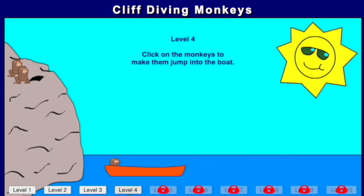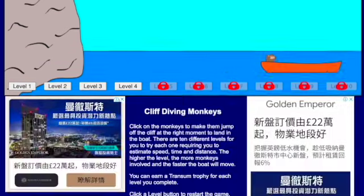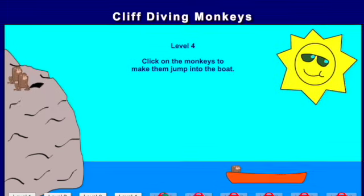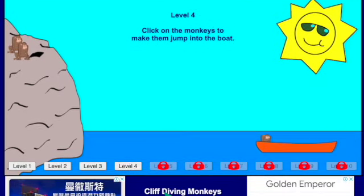I'm very bad at this game. Cliff Diving Monkeys — click on the monkeys to make them jump and land on the boat. There are 10 different levels and they require you to estimate speed, time, and distance. The higher the level, the more monkeys involved and the faster the boat will move, so you can earn a trophy.